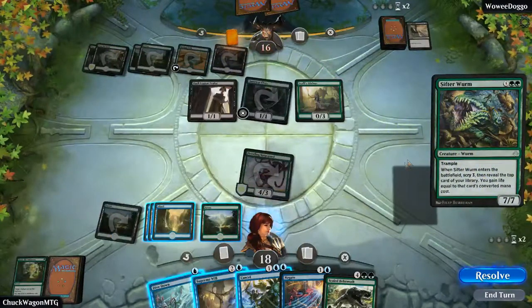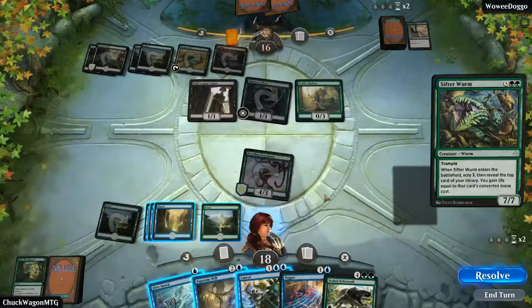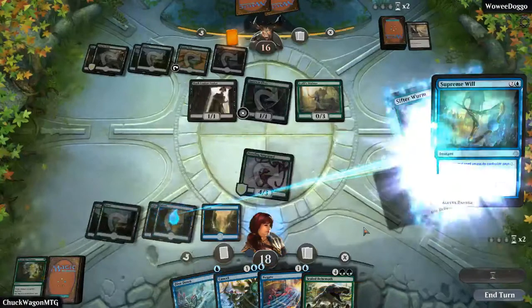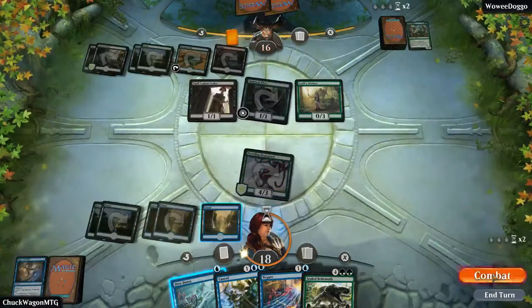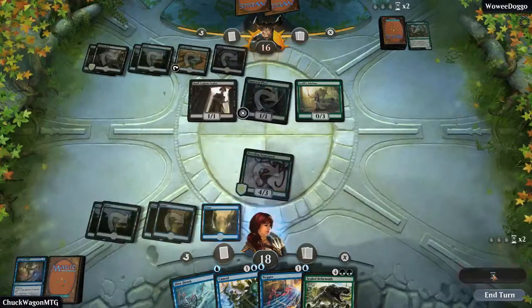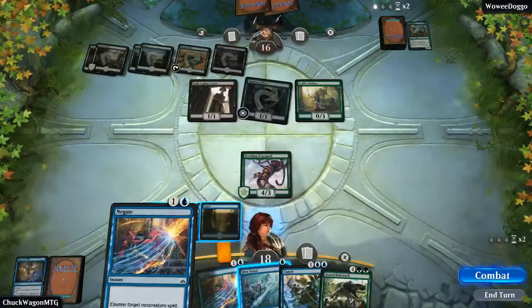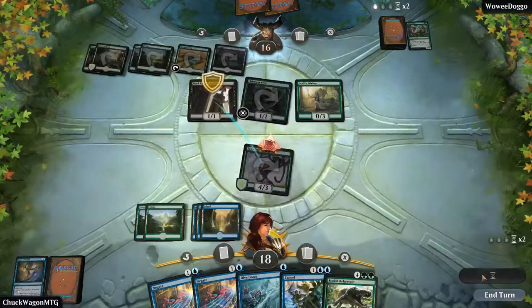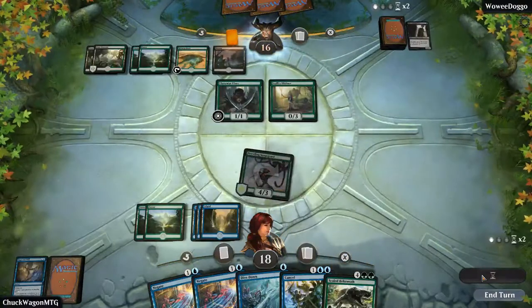Sifter Worm. Okay — gain three life. Do I want to Supreme Will it or do I want to straight-up Cancel it so I can do the card draw? We are going to Supreme Will it — I think that's the best option here. Can't be letting you have that big old thing, that's just redonkulous. We got two of those now — I guess we're just swinging for the fences. Another Forest would just be so dandy right now — get our big old Crocodile out there.